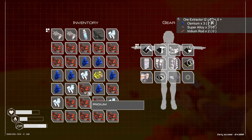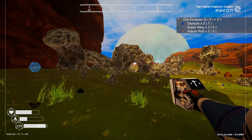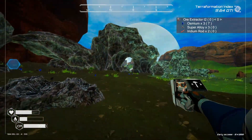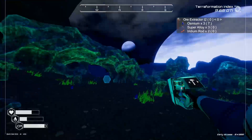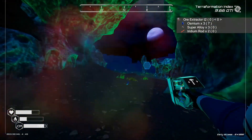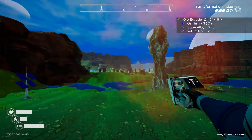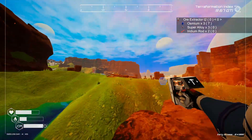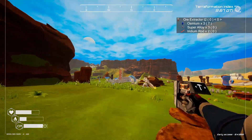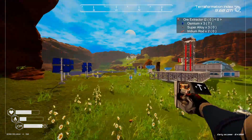We can come back and get that zeolite if we need more. Let's go make another Tier 2 extractor somewhere — I think in the uranium cave. And then we can continue sending up rockets to increase the pressure and the oxygen and so on.